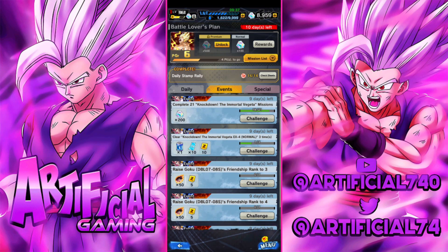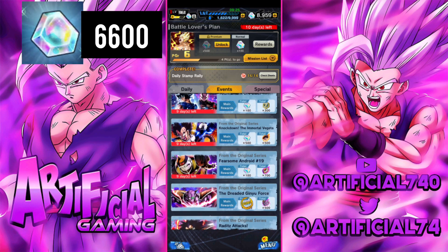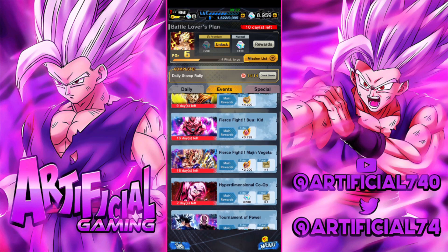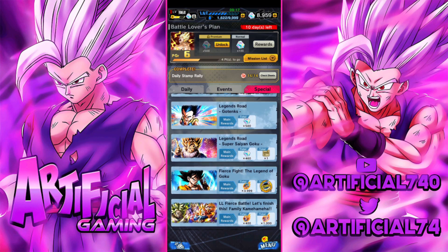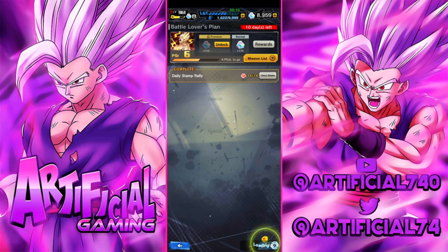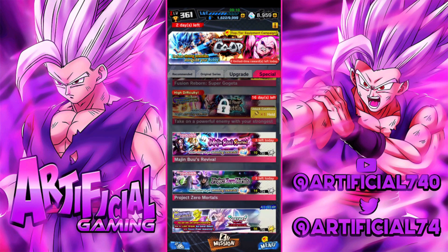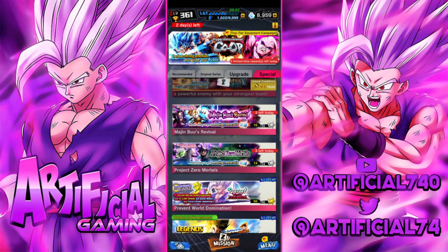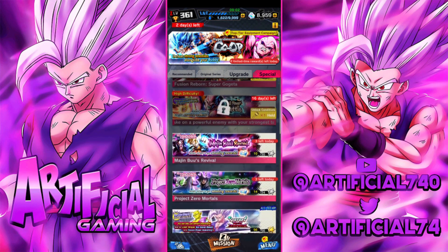If you haven't done the knockdown Immortal Frieza missions, now is the best chance - you have nine days. You just need to do friendship and a few other things, and you get another 200 up to 500 chrono crystals depending on whether you did those missions or not. If you go to your Specials tab - and I hope everyone knows this and isn't forgetting - there are actually chrono crystals there, but it's all dependent on your account.